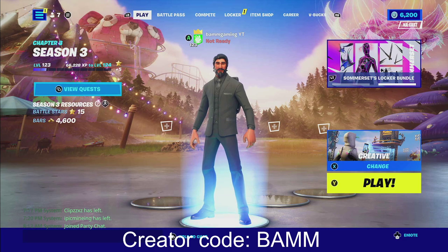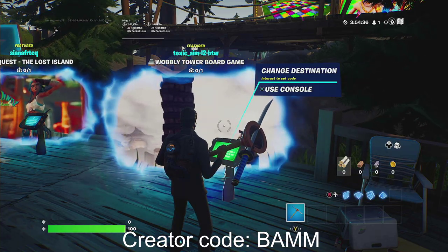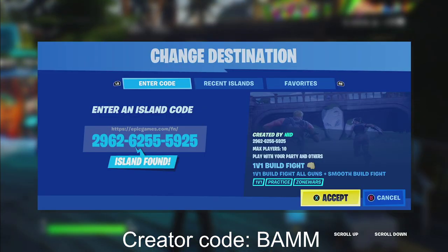What's good YouTube, welcome back to a brand new XP glitch — today I got a crazy one for y'all. Go ahead and click 'Use Island Code' and type in this map code. If you guys need an extra second, make sure to go ahead and pause the video here.